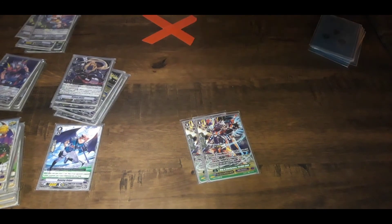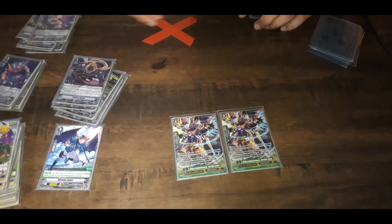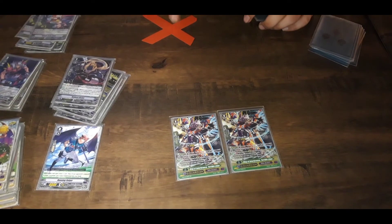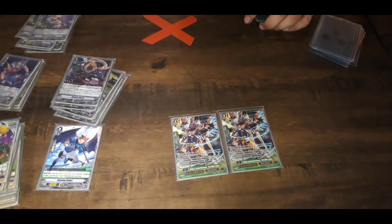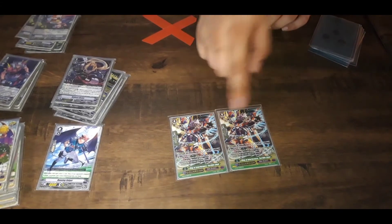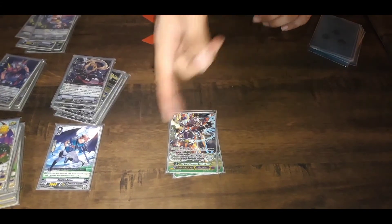G Guards. You run 2 of the unflip G guard. This is good because if you fight something with a lot of board wipe — like Kagero, Narukami, anything that board wipes — this is your very big shield. Plus if you leave one rear guard, it's a very, very big shield, and it turbo-charges your GB8.